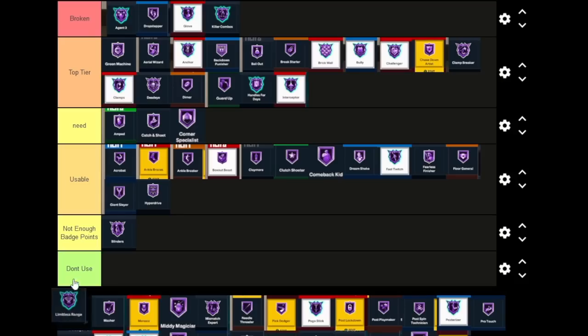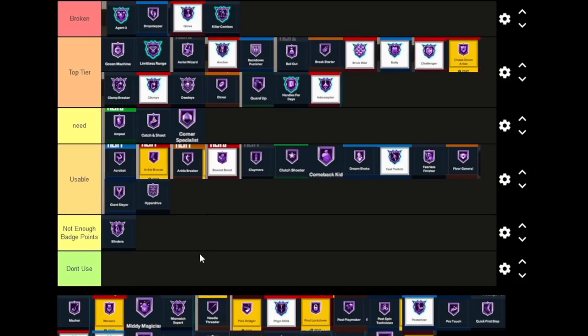Limitless Range is a Top Tier badge — right behind Green Machine. Those two are definitely Top Tier for sure. With Limitless Range you can pretty much shoot from anywhere; I'll just walk down the court and pull from crazy distances. People will guard me 94 feet when I do that, so I've kind of slowed down on it, but Limitless Range can catch people off guard because they don't really expect it.